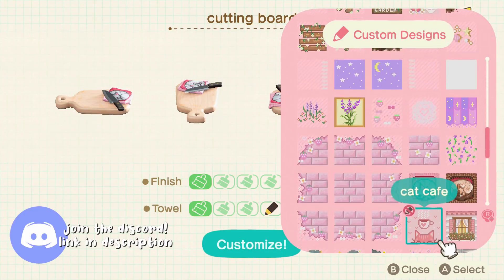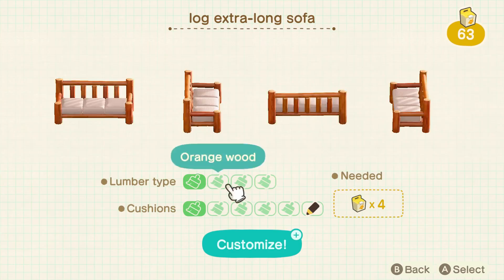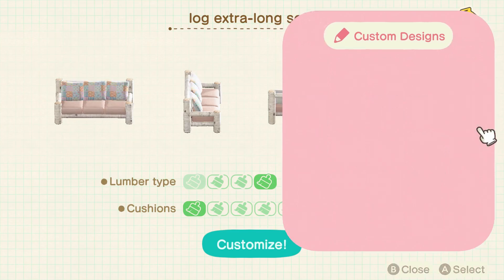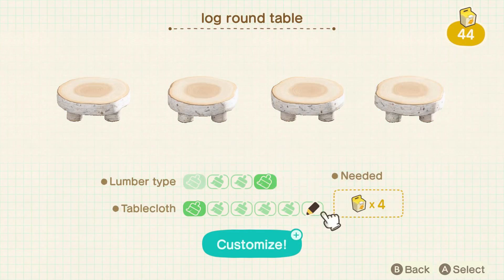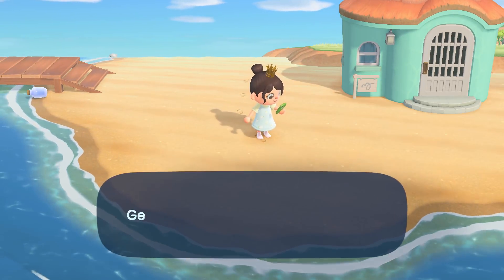I customized a lot of furniture for this build. If you want to see the design codes for any of these custom designs, I have a video linked below where I show all of them. If one isn't in the video or you're having trouble finding one, just comment below and I will try my best to find the one you're looking for.